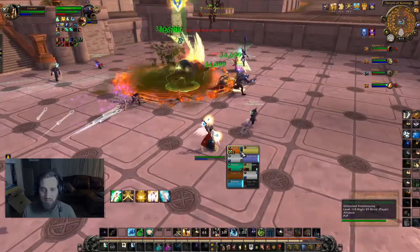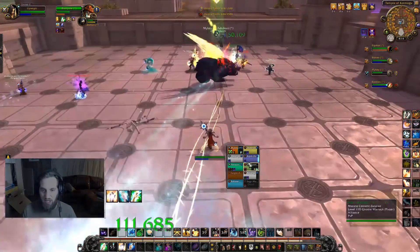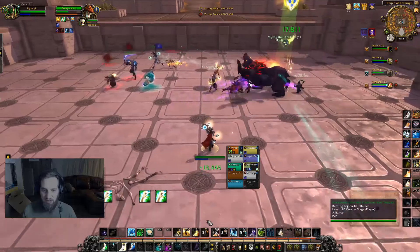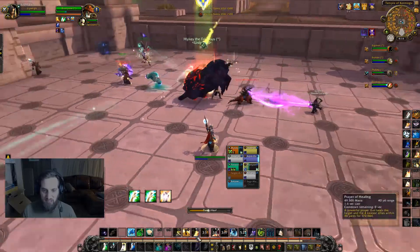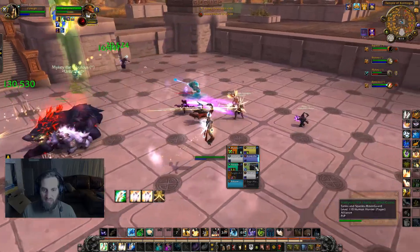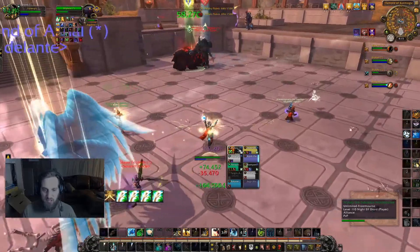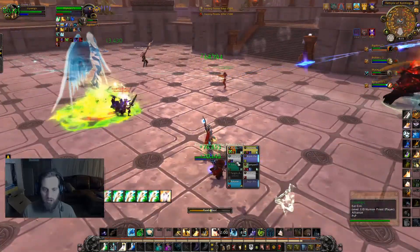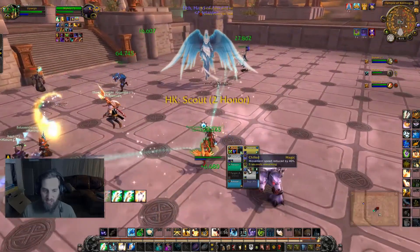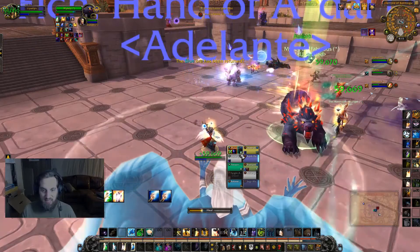On Shift one I've got Sanctify, Shift two is Prayer of Healing, Shift three is Apotheosis, and Shift four is Prayer of Mending. My four major heals: one is Renew, two is Holy Word Serenity, three is Flash Heal, and four is Greater Heal. That's it — that's all I do and it works.